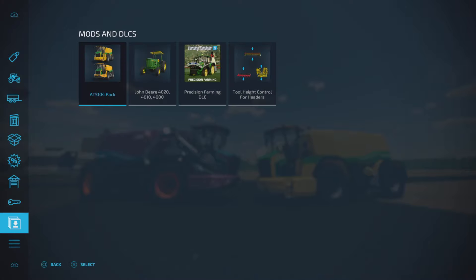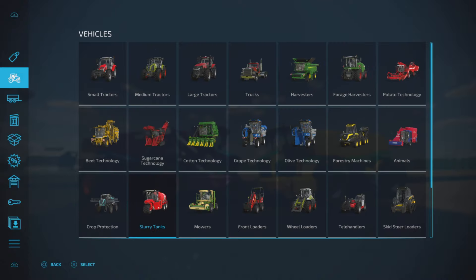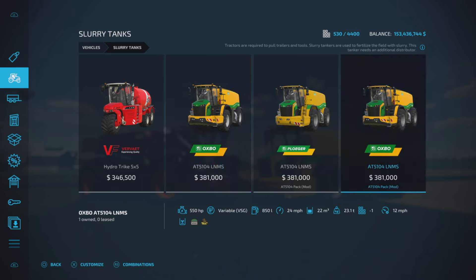If we look at our mods and DLCs we have two of them here — one is a Plodger and one is an Oxbow — so we have two versions of the same machine essentially. Under vehicles and slurry tanks we have the base game AT5104 LNMS and we have the modded one by Oxbow and then the Plodger. You can see there's a slight design difference in the cosmetics.